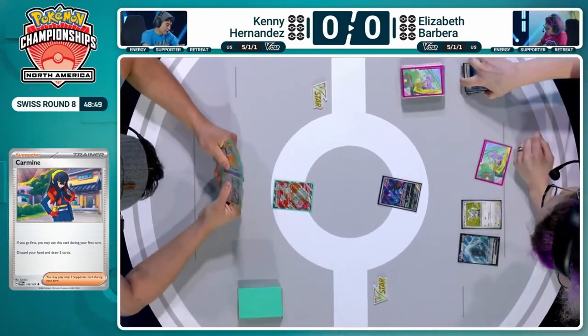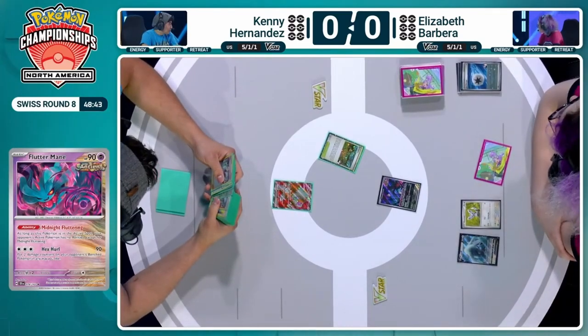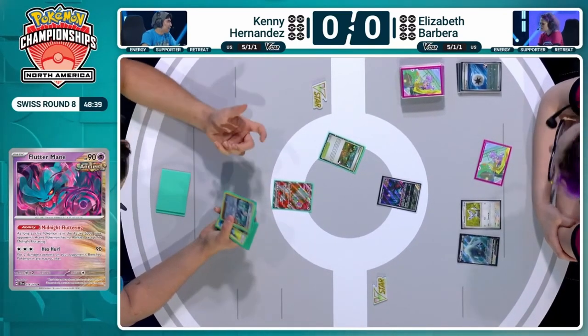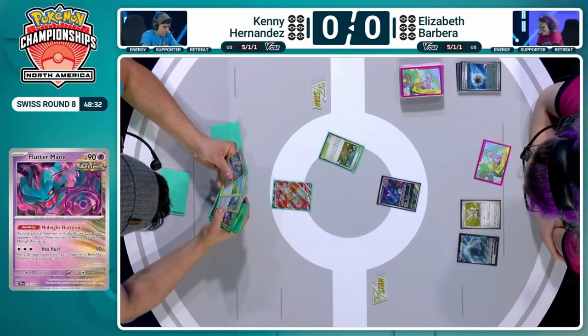Now we see the retreat into the Fluttermane — very cheeky against a Lost Zone deck. This is a heads-up play. Possibly these players sat next to each other earlier in the day, so Elizabeth might be aware that Kenny is playing that Lost Zone deck. It's inevitable at this stage in the tournament — you've probably sat next to your opponents.